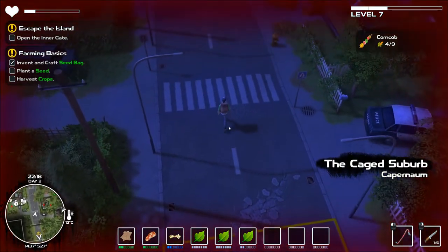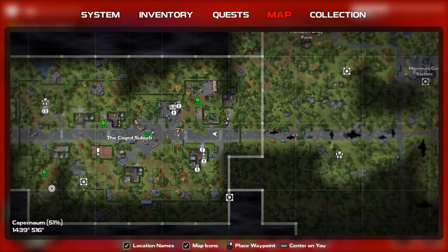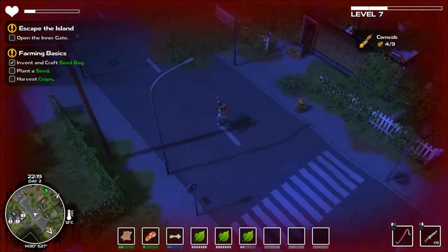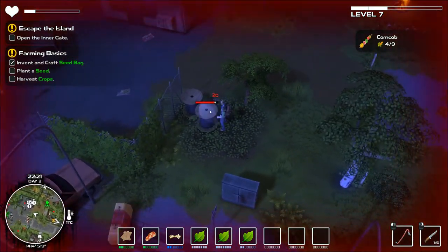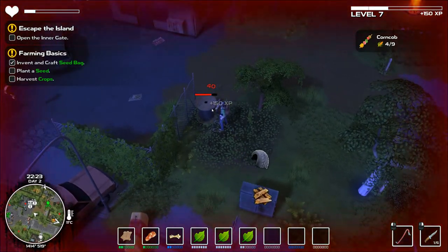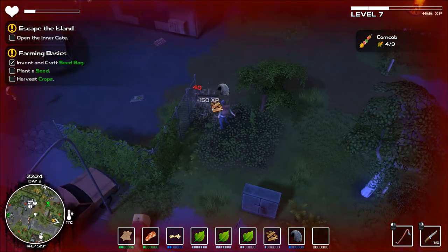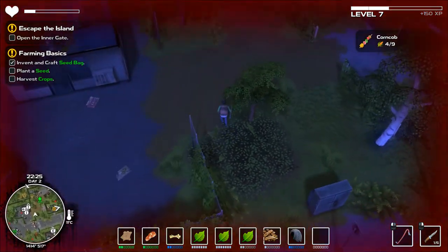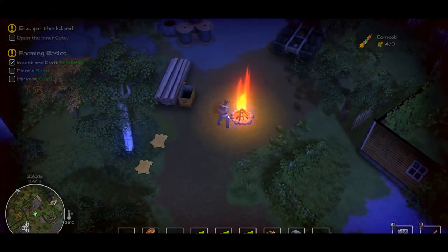Oh god, everything's gonna be respawned in here. Okay there's a campsite up there so we'll go there. Oh my god, I can break all this shit now! I was honestly really excited to come back to the starting area just to break all the new things I can break. So much stuff I'm gonna be able to break in here, and that's probably how I'm gonna wrap up today's episode - just by breaking all the things.